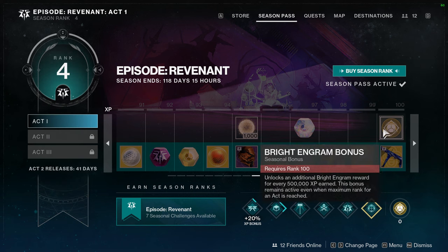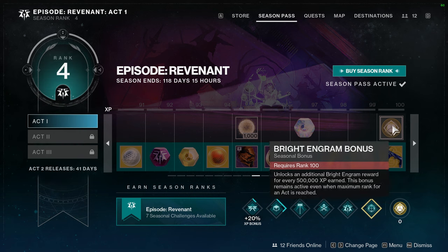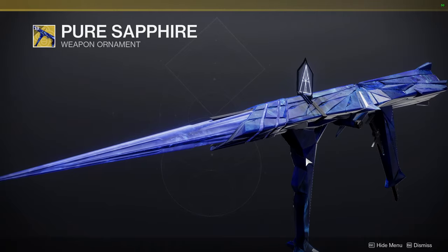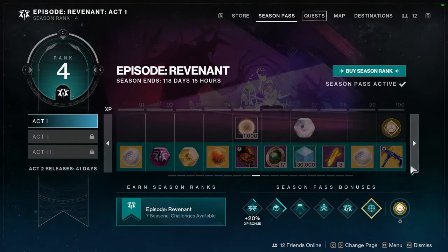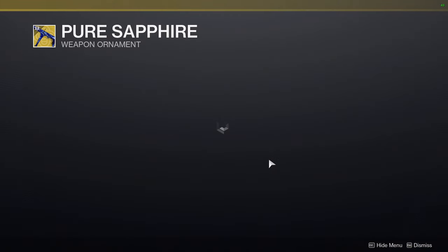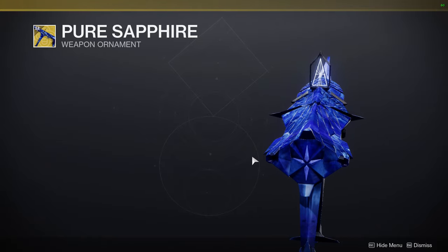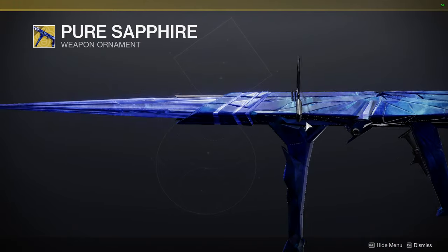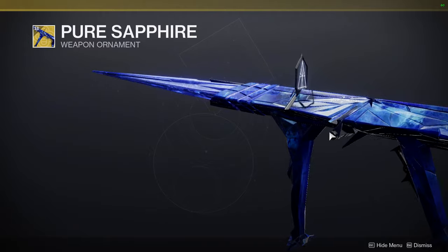You could already do that — you didn't need to unlock anything. This makes me think they just wanted to remove the brightness bonus you used to get, which I think was like 3,000 or something. That feels kind of scummy if that's the case. Then there's the Pure Sapphire ghost shell, which honestly just looks like a shader change to me. The crystalline cracks might be different but probably not different enough to call it super cool.